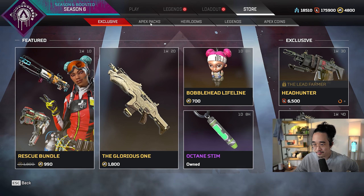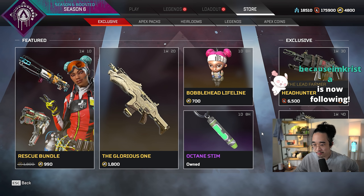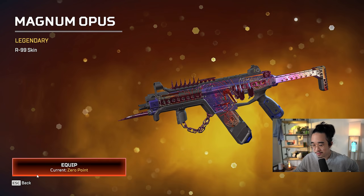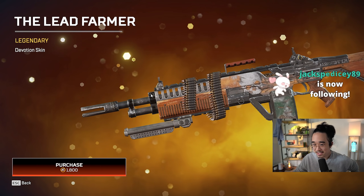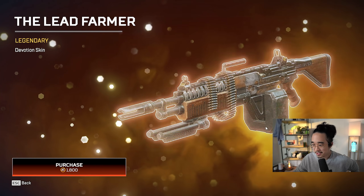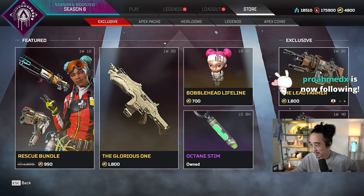Alright, let's take a look at the store. Yes, I already have all the heirlooms. What is this R99 skin? I already have this one. I didn't get this Devotion, so I can't get the Headhunter skin? Wow. Imagine. That's so funny — there are still legendary skins I don't have. I mean, that's not funny — it's actually kind of depressing sounding.